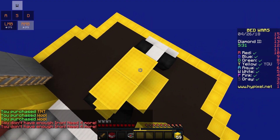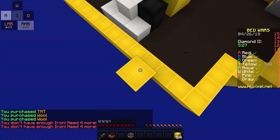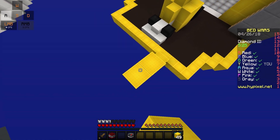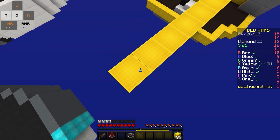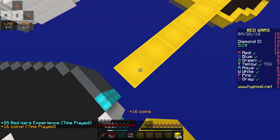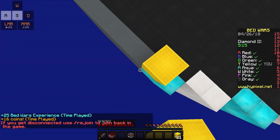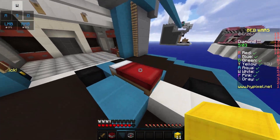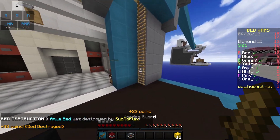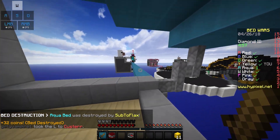We just got into a round so let's get a small defense on our bed and we're gonna rush our neighbor and then rush to mid because we actually need emeralds for this defense. My speed bridging is actually getting better because I'm practicing it. There we go — bye bye to your bed, sir — and now I'm gonna hit this dude off.